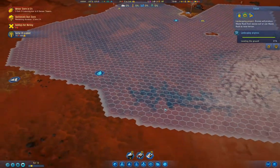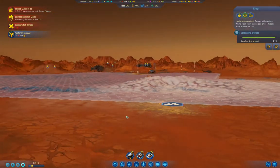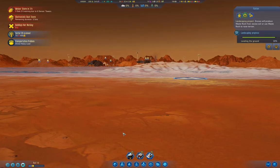We're down to leveling now. If we sit here like this, we can actually watch the ground level. There we go — you can see the ground changing as the landscaping occurs.